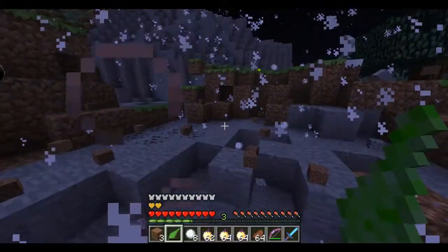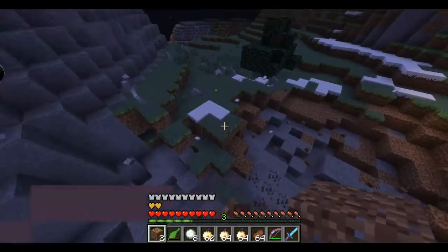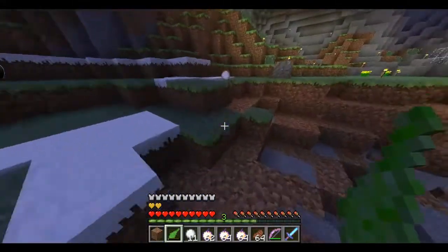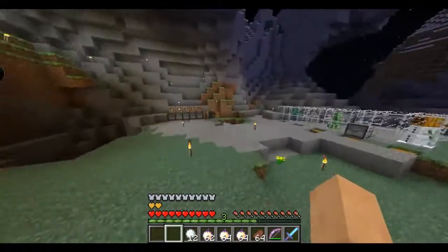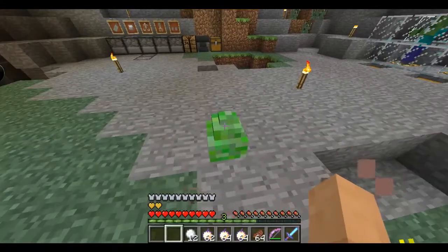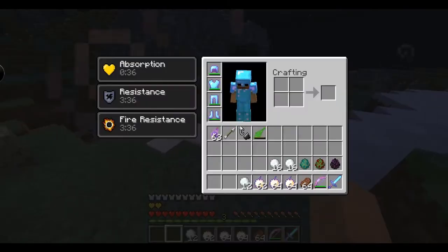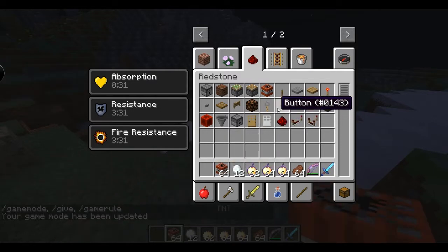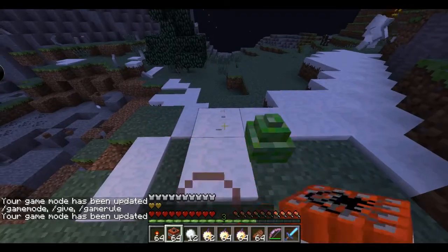To charge the shard, you kill mobs with it — that charges it up. At full charge, it explodes on use, which is pretty good. To speed up the egg hatching process, you can deal explosion damage to the egg. So let's hop into creative mode, grab some TNT and torches, and start blowing this thing up!